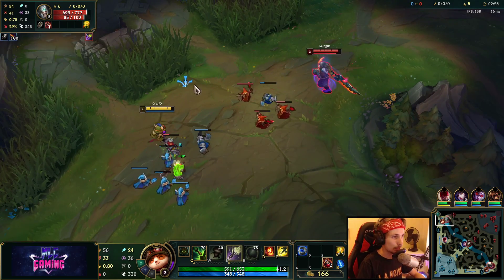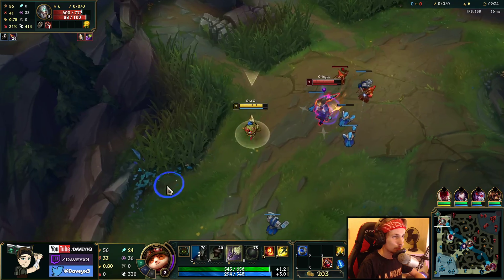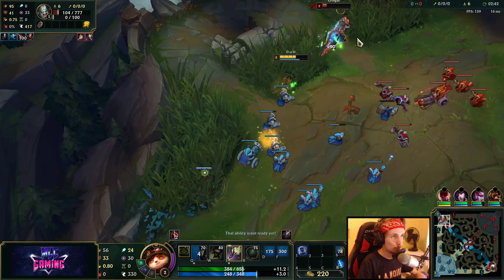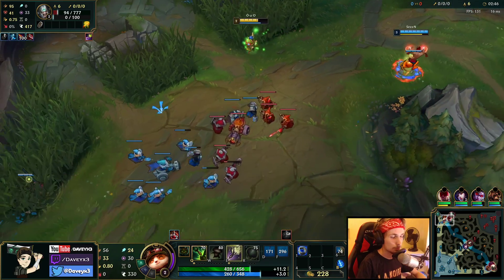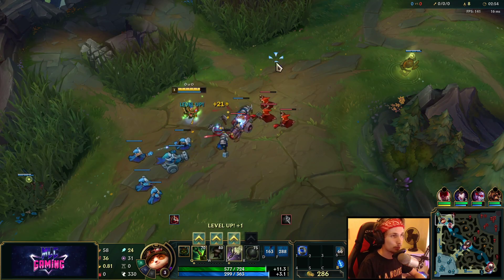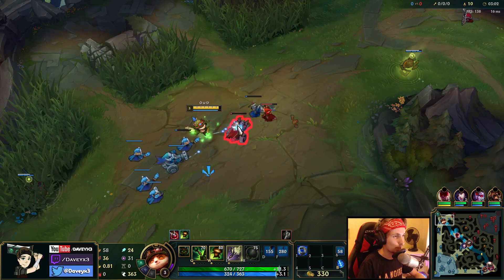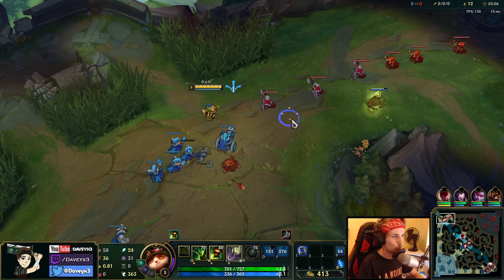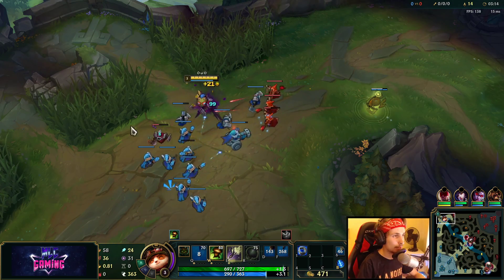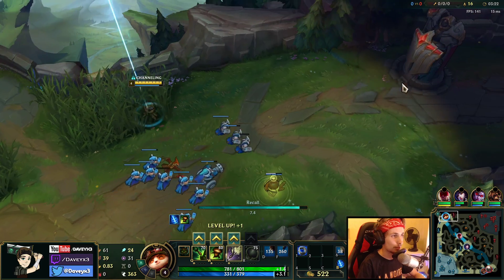What you want to mainly focus on in the early game with Teemo is trying to pressure as much as you can. Tryndamere is a matchup where he basically counters Teemo in a very hard way, but in the early game we can counter Tryndamere very easily. If he tries to engage on us, we can time the Q and then fight him right after that.